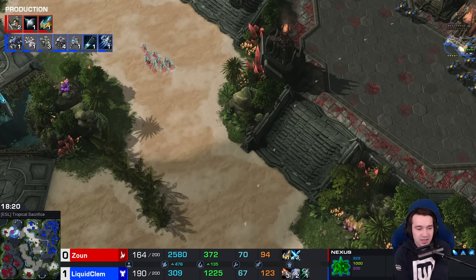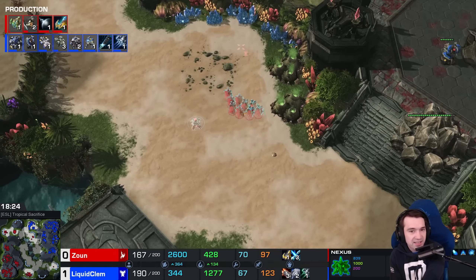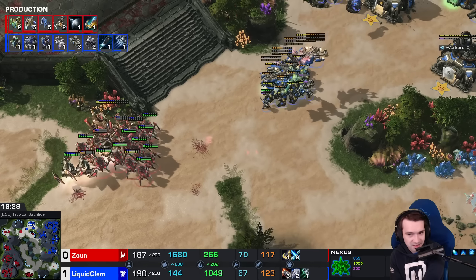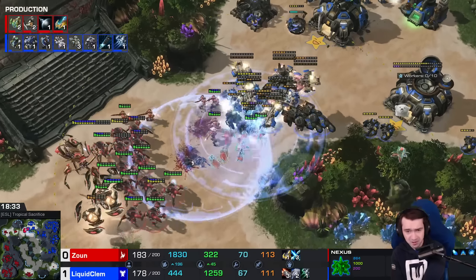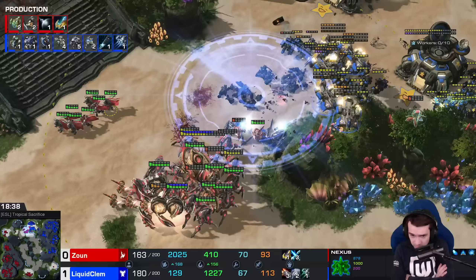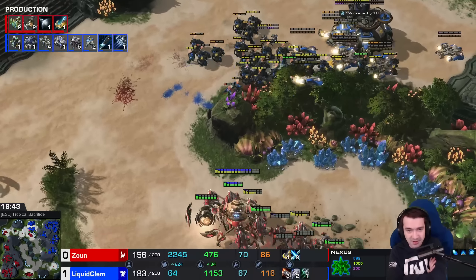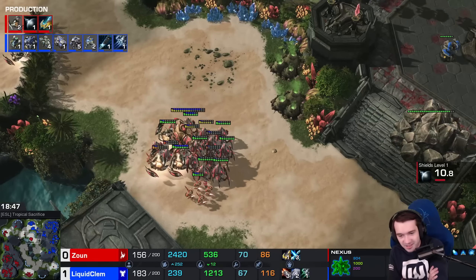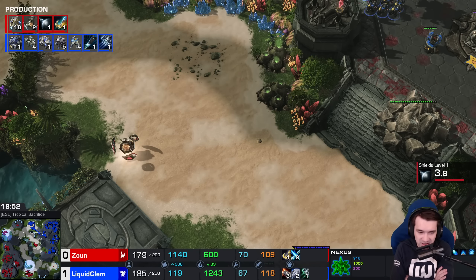DTs looking for a flank with the army. There's the scan — liberators. EMP hits all the DTs. A few Disruptors sauntering up, gliding into the fight — that one was a little off. Plus one shields joining the repertoire as well.